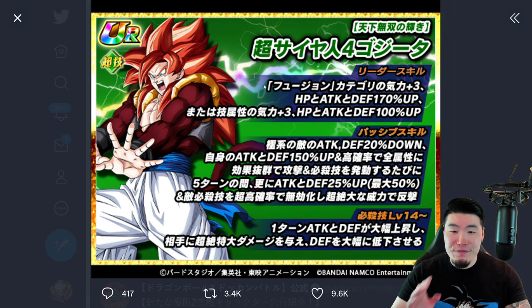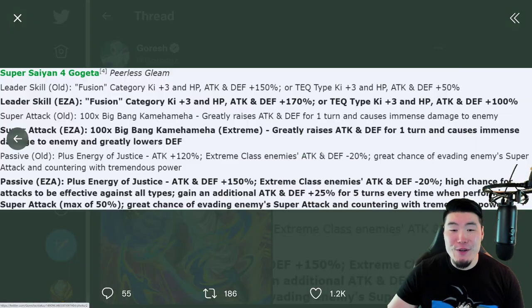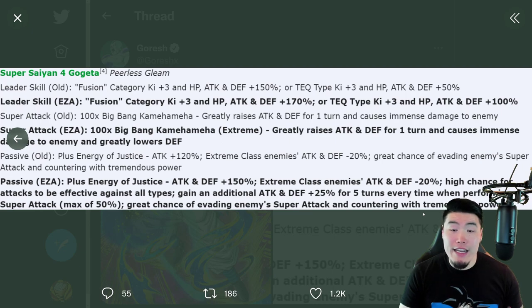Let's pop over to Goresh's page. A big shout-out and thank you to Goresh for the super quick translations, as always. Let's start with the main man himself, the Tech Super Saiyan 4 Gogeta. Starting with his pre-EZA details: his leader skill was Fusion Category Ki+3, HP Attack and Defense plus 150%, or Tech types Ki+3, HP Attack and Defense plus 50%. Super Attack used to greatly raise Attack and Defense for 1 turn and cause immense damage.